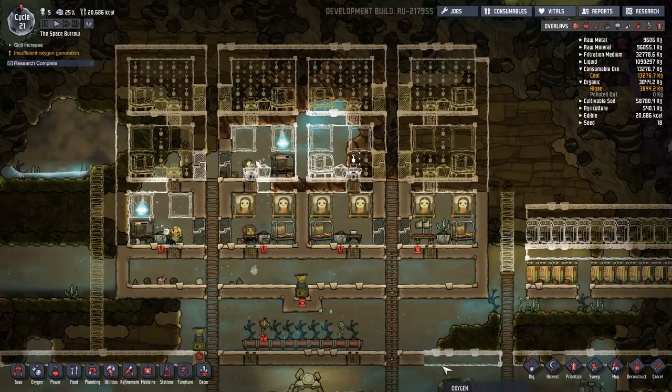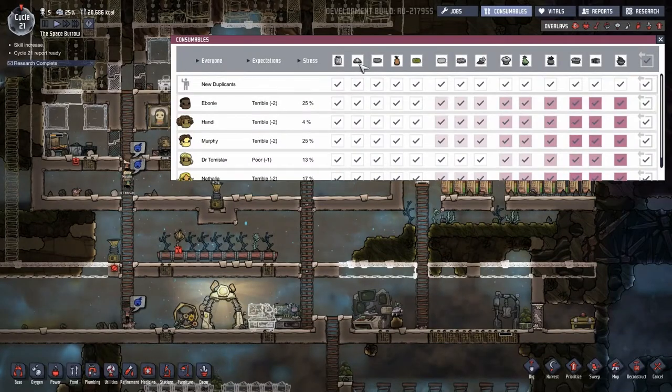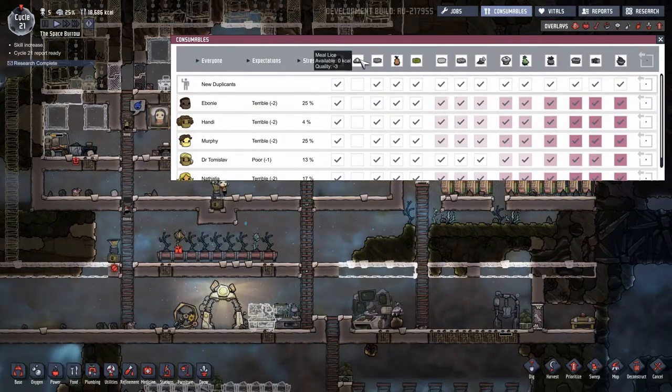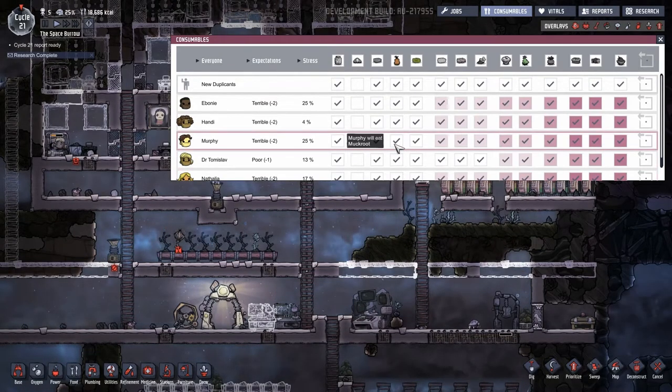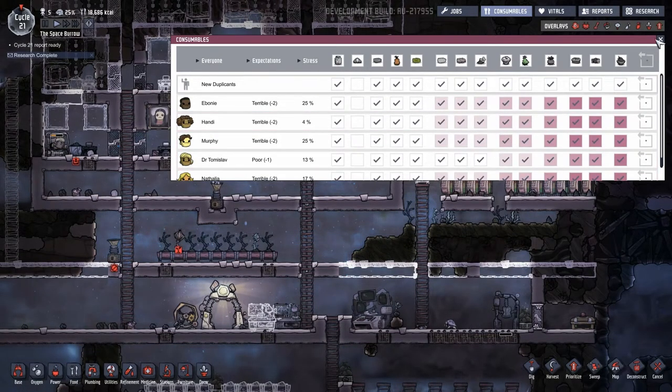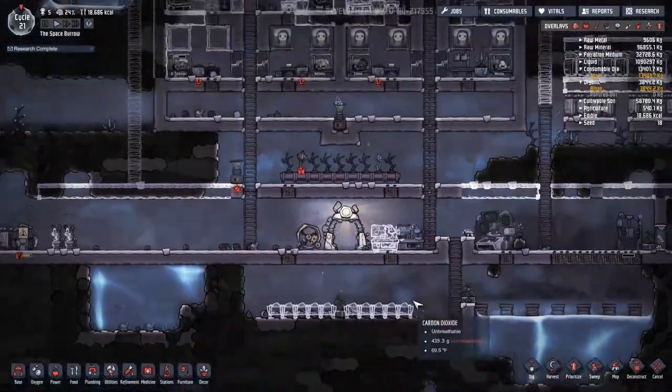This is where we could tell them to no longer eat any of those raw ingredients — that might be a good idea for next time. I kind of like that idea. Okay, that's off limits — until I get the message that so-and-so is starving, then I'll wish I hadn't done that.